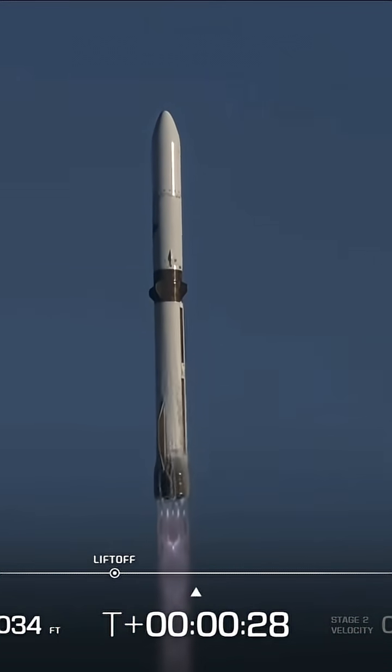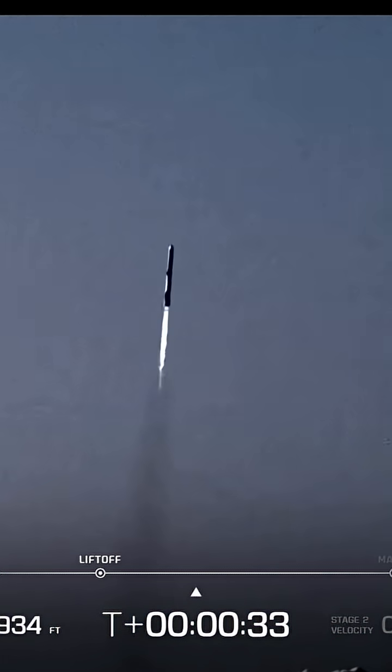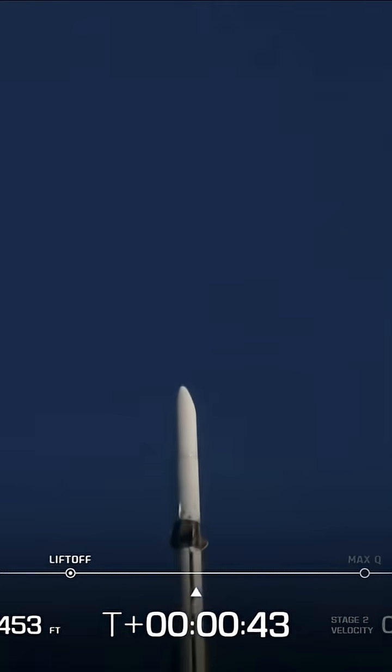We're seeing 7-0 engines. 30 seconds into flight. Engine operating time is continuing to go — pulling across 40 seconds in. End of roll, straights now level. 50 seconds into flight.